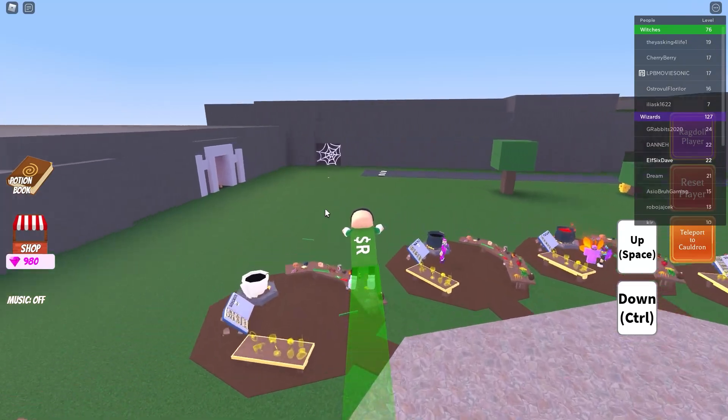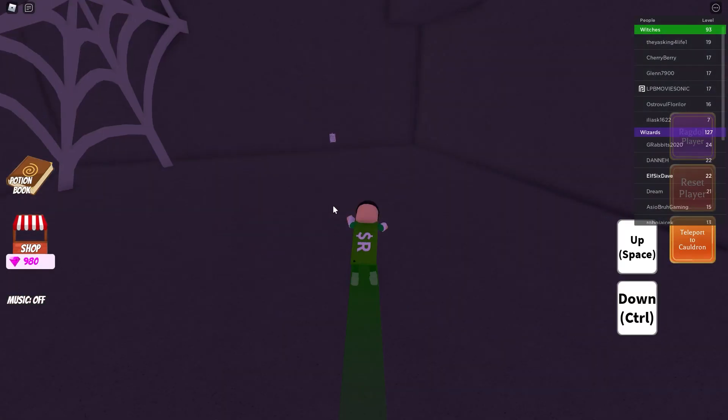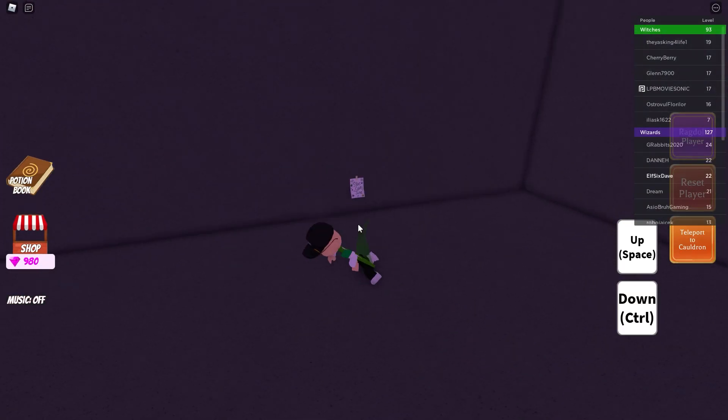The last one for this video is located in the spider's cave, round to the right. You will see a note stuck to the wall. Take this and you will get the jang potion.